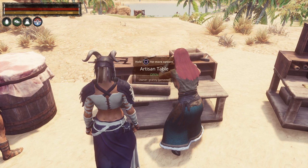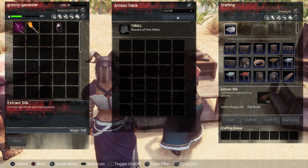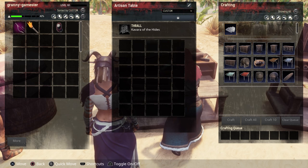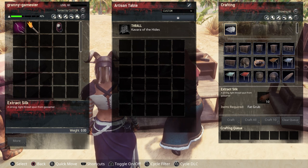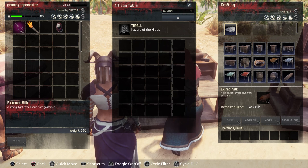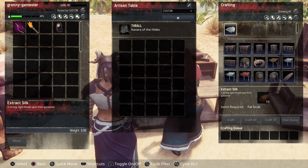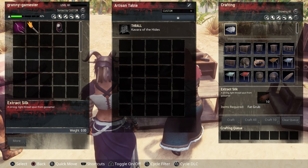Then we have the artisan's table. A T4 tanner gives the extract recipe for silk — I covered this in another video. With Coverara of the Highs placed in, you can see 'extract silk' on the right. You can make silk from fat grubs — it takes a few of them, but it's an alternative to dealing with spiders.